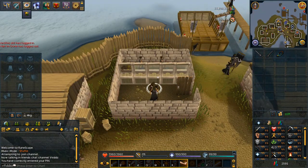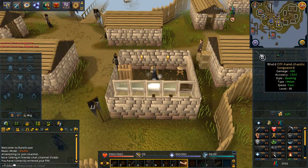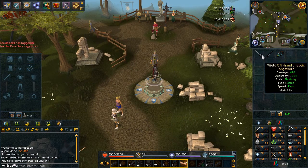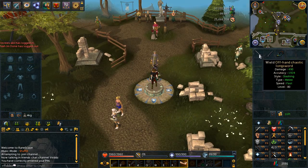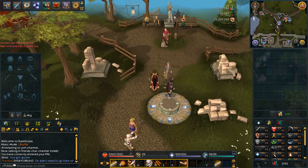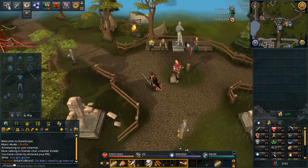If you're going for trimmed completions, you've been doing the cast awards. If you're going for a bunch of XP and you're an efficiency expert, make sure you've been doing all the stealing creations. There's been a couple of other things - Dominion Tower, double boss kills as well.